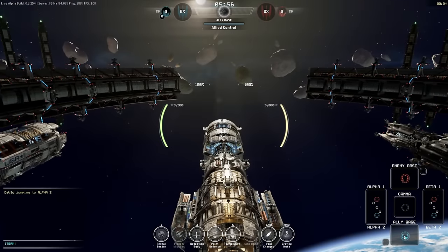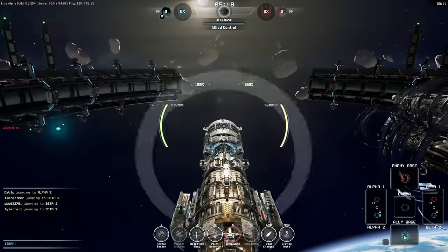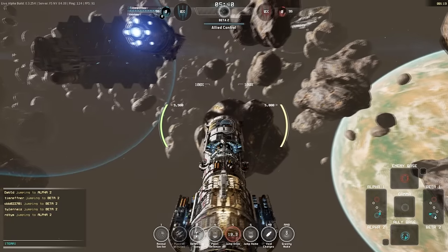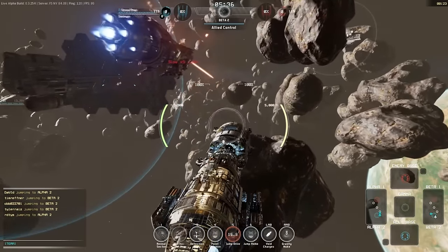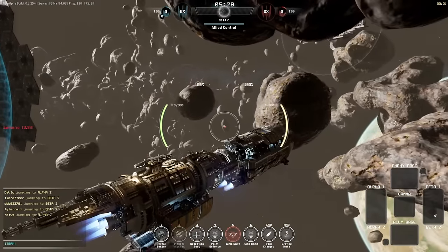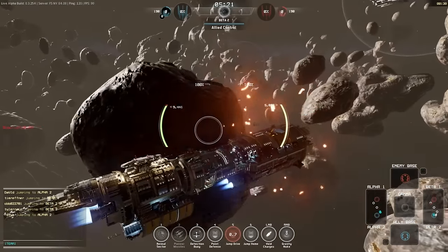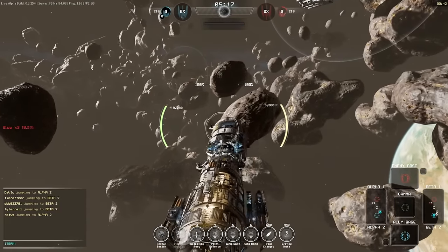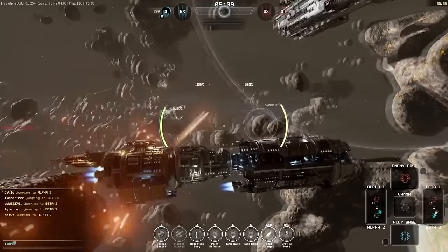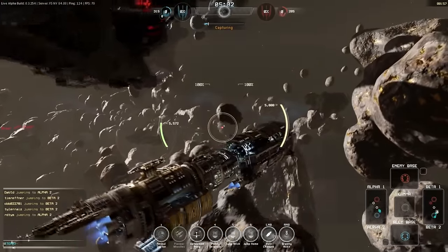Here we go. I'm just going to see where they go — Alpha, Beta. More people going to Beta, so I'll go Beta. The jump drive is spinning up now. I'm not entirely sure what's going on there. We've been jammed. There's some bad guy over there. I'm going to try and get this place here, but there's clearly a bad guy there. That must be some kind of sniper ship to shoot at this range.